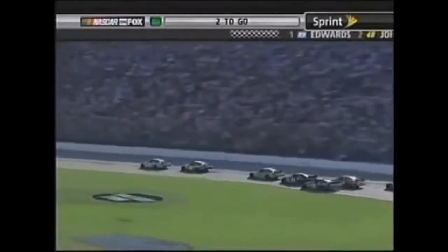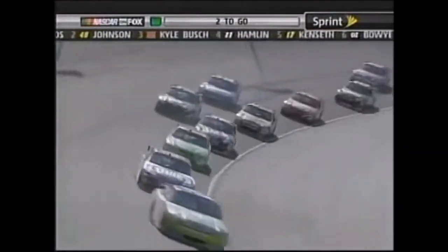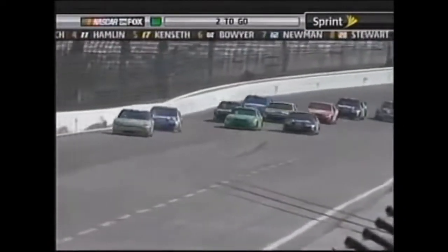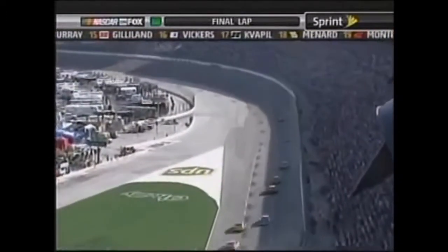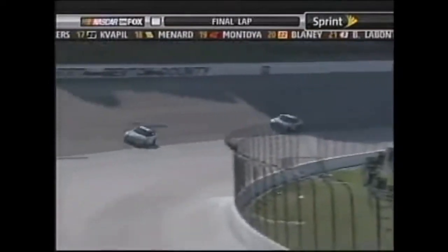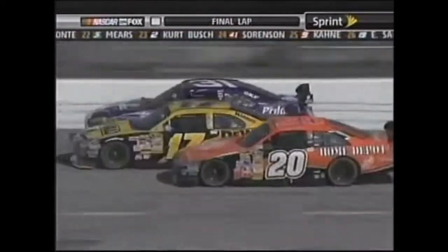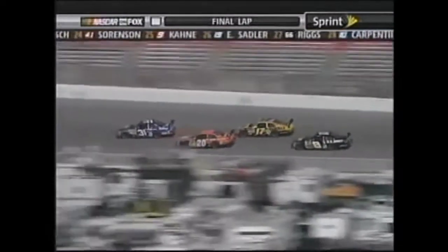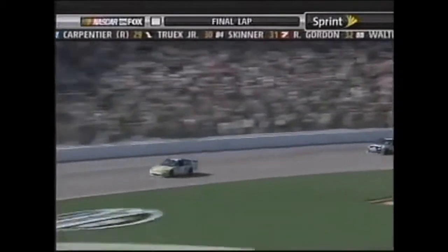Clint Bowyer with two fresh tires going for third, going down into turn one, side by side. Almost four-wide back where Newman and Kenseth battle. Kenseth is in trouble — here comes Smoke. Here comes Clint Bowyer again with those two fresh tires going up into three. White flag — he's side by side with Kyle Busch, three-wide again. That's exciting for third, but Carl Edwards is running away. The battle is back at sixth place. Newman, Kenseth, Tony Stewart, Jeff Broughton on the outside, and Denny Hamlin — that's a hornet's nest. Coming to the checkered flag — Carl Edwards off turn four will win the Samsung 500.